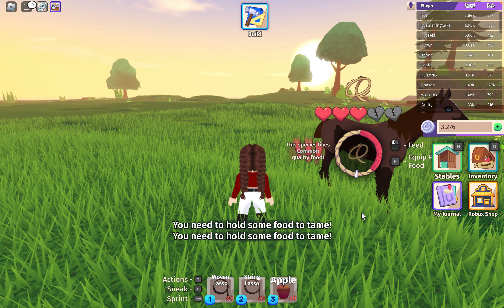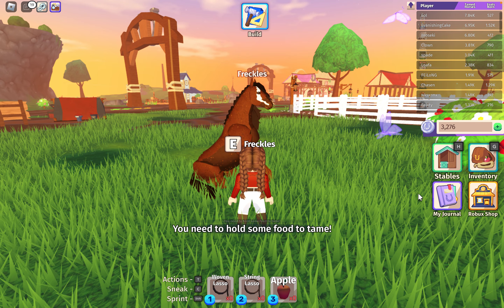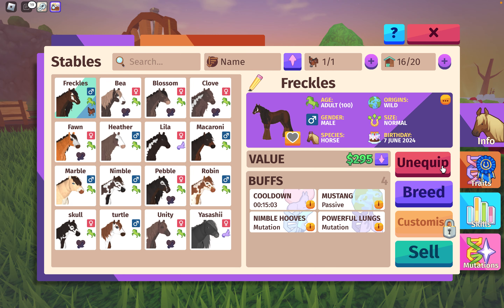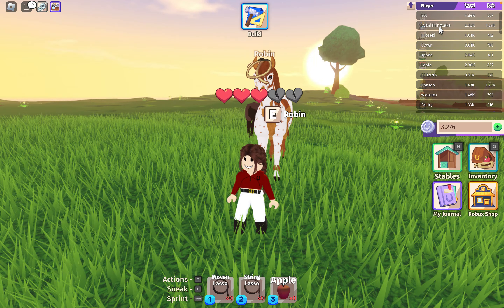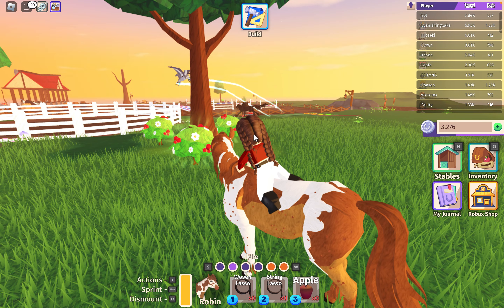I've run out of food. Oh well, forget you. We need to change our horse because I don't want Freckles anymore — I want Robin, because he's really pretty. Look how pretty this horse is. How can he not be worth more?